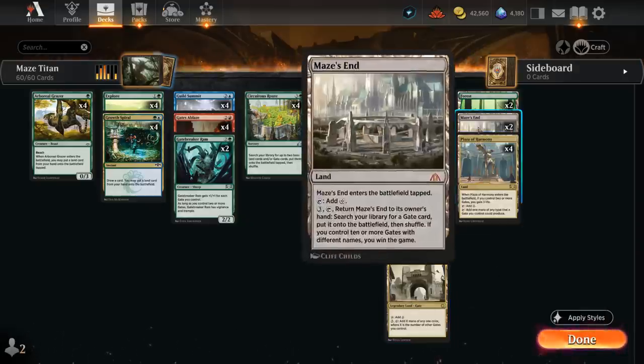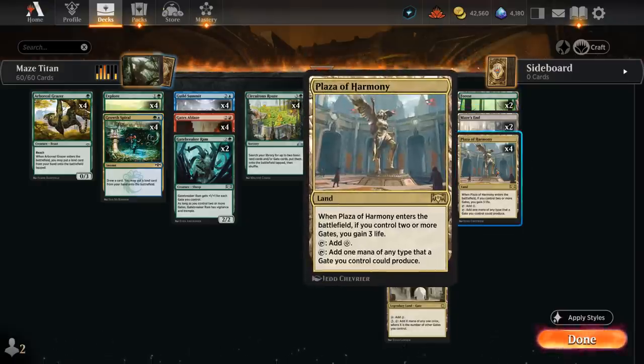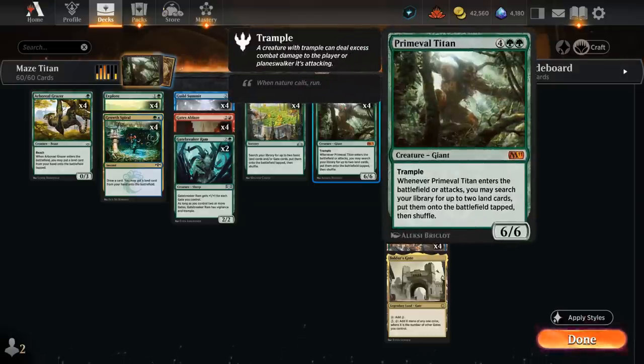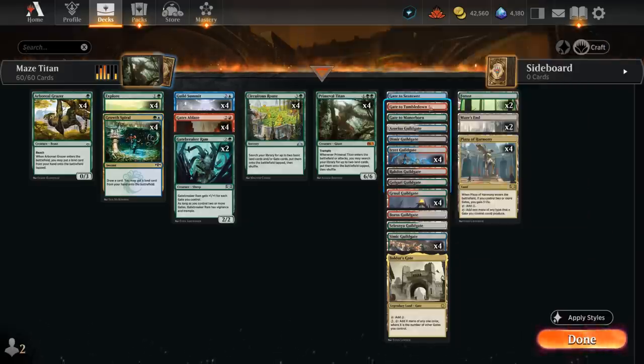We can find our Maze's End, which is a nice alternate win condition — if we have 10 gates with different names in play after activating Maze's End and putting a gate in play, we can just win the game. So Primeval Titan can basically be an alternate win condition by finding our Maze's End. We also have Plaza of Harmony, which can help us gain 3 life when it enters if we have 2 or more gates in play, so that can be very helpful against more aggressive decks. Primeval Titan has a ton of utility lands to choose from, and even some of our gates have activated abilities to seek additional non-land cards.